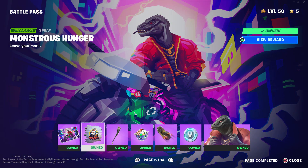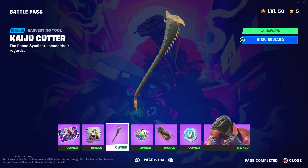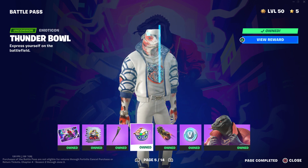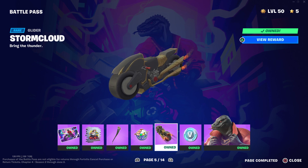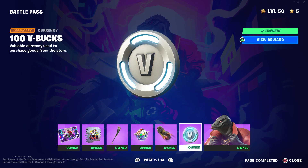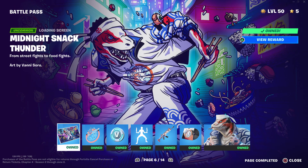And we got the Thunder loading screen, Monstrous Hunger, the Kujo Cutter. I think that says Thunder Bull. This is one of my favorite gliders on the battle pass — the Storm Cloud. 100 V-Bucks, and we got Thunder.